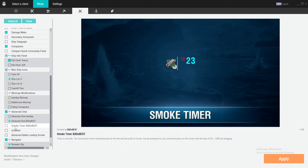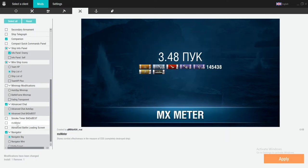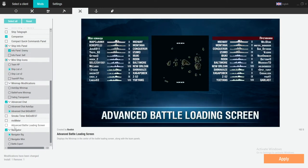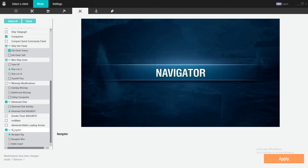Smoke timer — I've already got a smoke timer in game. If you don't know how to activate that, you just turn on full informational display and it lets you know when your smoke is dissipating.